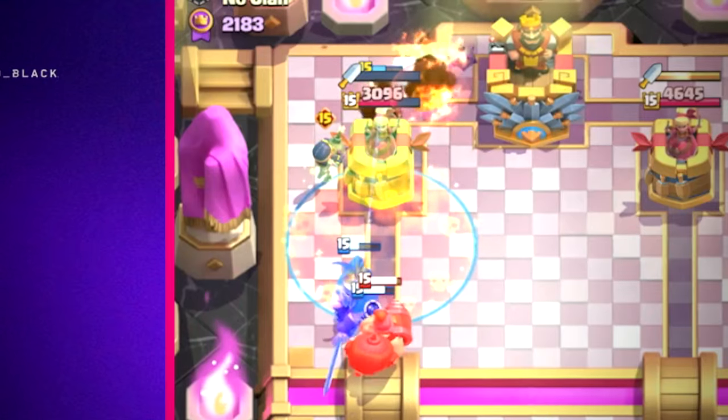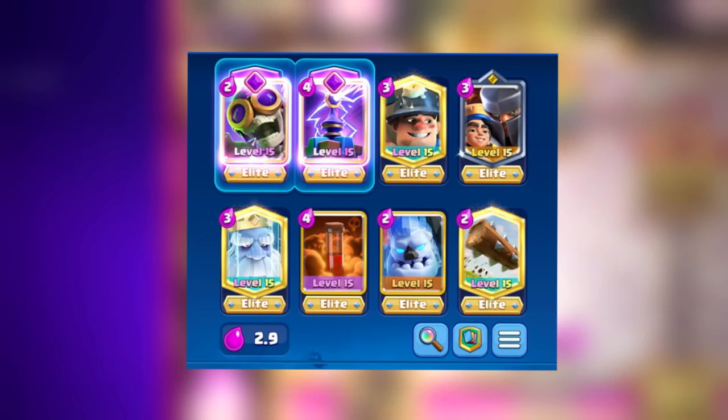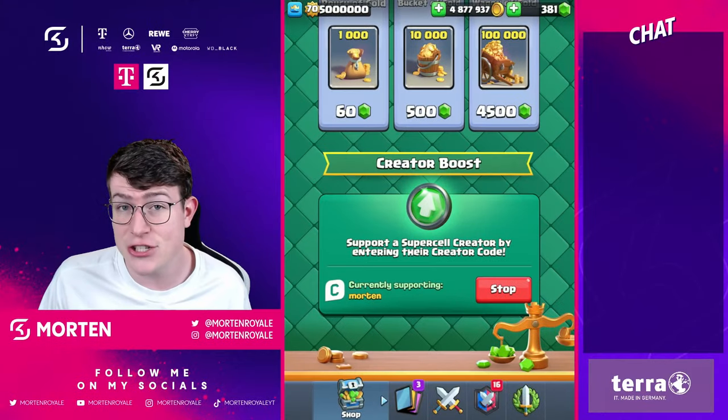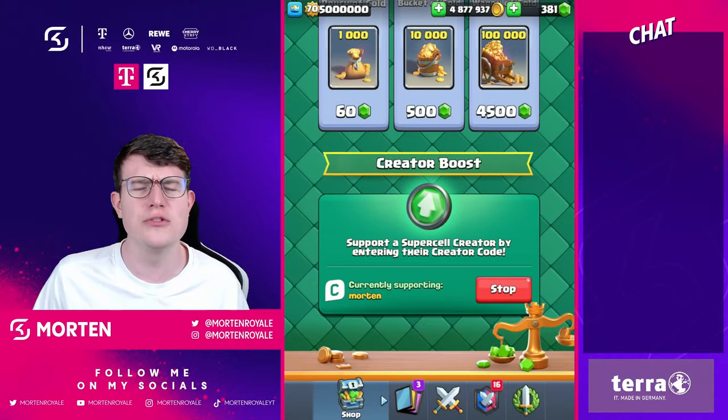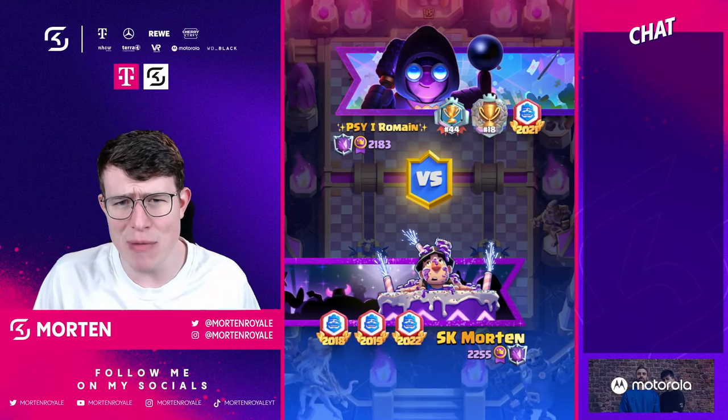In today's video I'm going to show you why this 2.9 elixir miner poison ice golem gold stack works so well in clash. Make sure to use creator code, I appreciate any support guys. Let's go directly to the games.